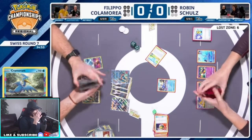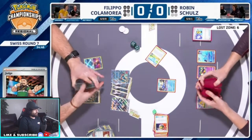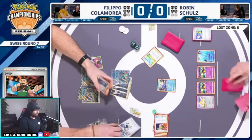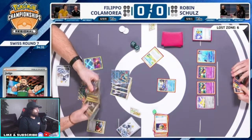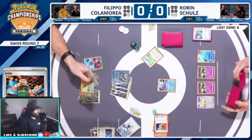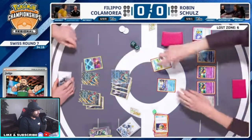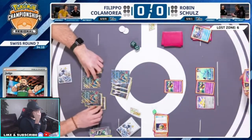Maybe he actually knew he wasn't gonna get a Galarian Moltres. He's noticing he's not gonna be able to play a second Roaring Moon. Dark Patch is there — he's happy. Only one more energy. Yeah, he didn't Pokestop yet, did he? He just attacked.